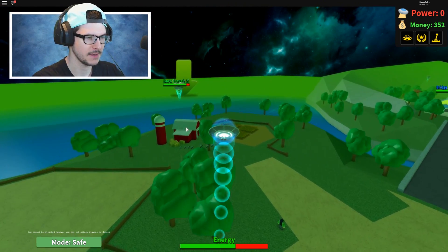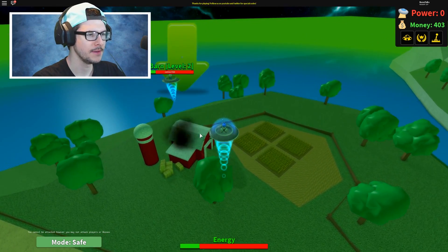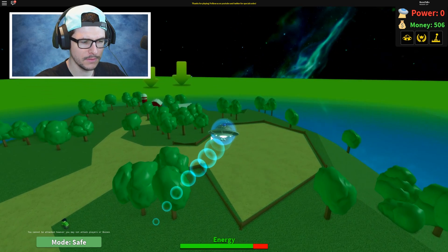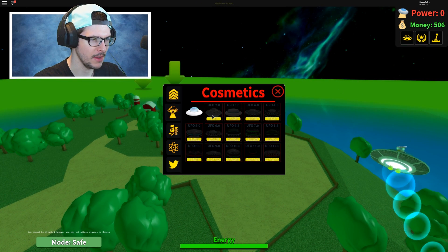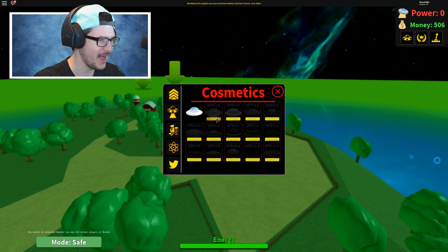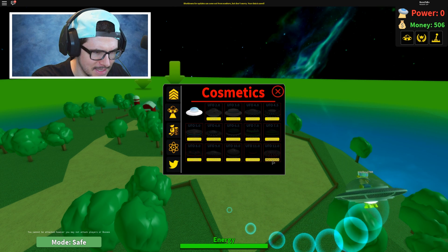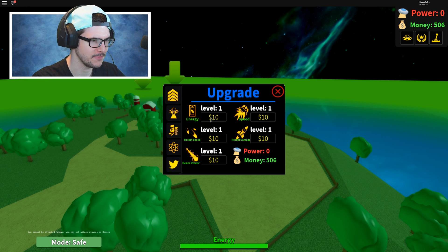I already destroyed it — you can disappear, arrow. I already destroyed your hometown, sorry about that. Here's another barn, let's get this barn! There's other guys trying to get it — this is my barn, the arrow's for me. There we go. Did I get some money? I have 506 money right now. The first cosmetic upgrade is 500 — that's for UFO 2.0. We're trying to get to 12, which is gonna cost us $2 million.